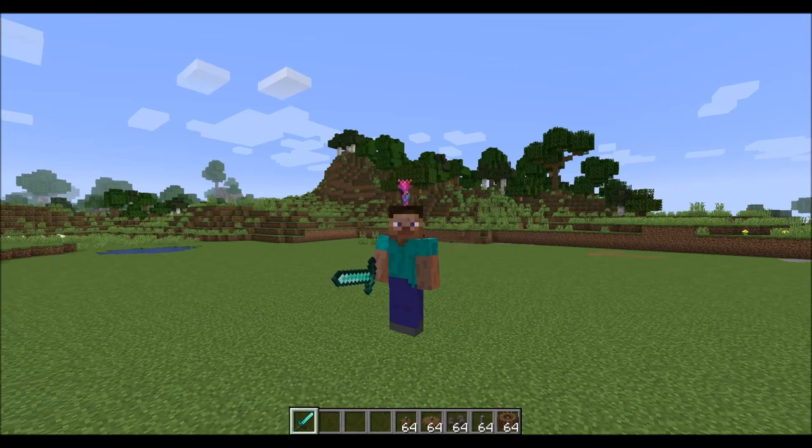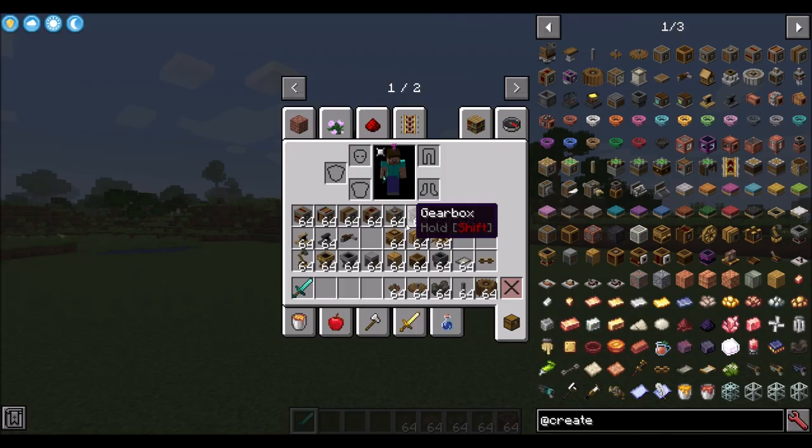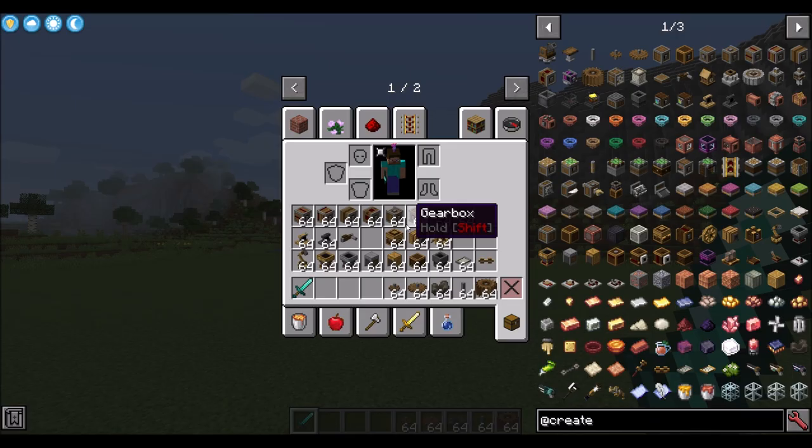Hello everyone, this is DyerWall20 and welcome to a brand new mod spotlight — the first mod spotlight of the Minecraft 1.16 generation. Today we're taking a look at Create. It's an amazing mod, one of those mods that just changes the landscape of modded Minecraft. There's a lot of complexity here — many different pieces that can be put together to build contraptions.